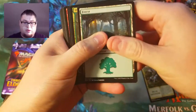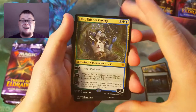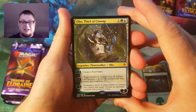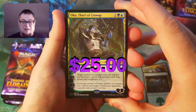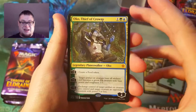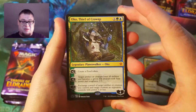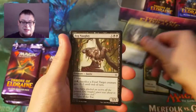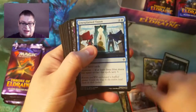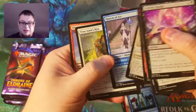Whoa, okay — starting like this! Our packages are a little backwards here, and we just got Oko, Thief of Crowns straight on the top. I was not expecting that! That's probably one of the most expensive cards you can get right now. Holy crap — Oko, Thief of Crowns. The boxes are set up all backwards.